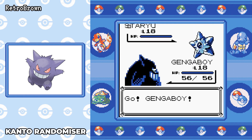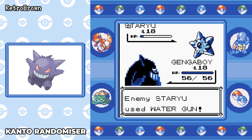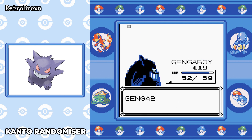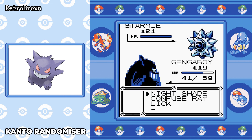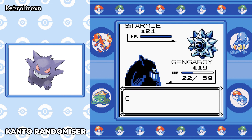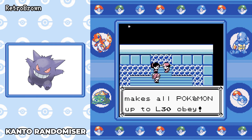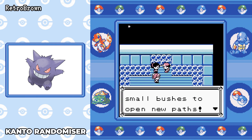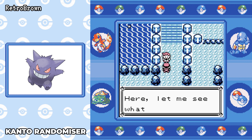Staryu comes out — she does have Water moves so she can hit us — but Nightshade is going to be a free one-hit KO on Staryu. Starmie comes out next, the scary one. Thankfully Starmie doesn't have Psychic here, but she does have Bubble Beam which is scary. We confuse her, use Nightshade, and she hits herself in confusion so we can take her out. 30 in-game minutes and we haven't lost a battle yet. The only other thing left is to go beat the rival on Nugget Bridge — I don't think he's going to be a problem whatsoever.